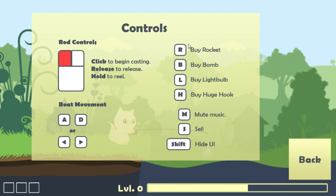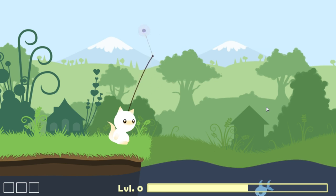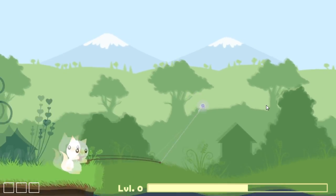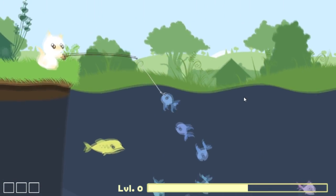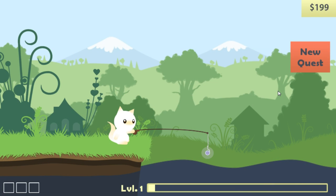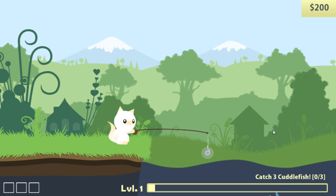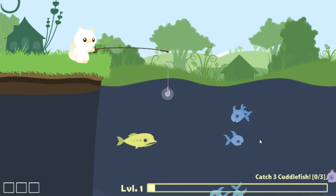I'll go over the controls one more time real quick — there's a bunch of stuff I haven't really looked into, like a huge hook, B for bombs. Oh, I forgot — you have to hold it and then release it. So we're just looking to keep reeling in fish. I've never broke the line when I was testing, so I don't really know what happens.